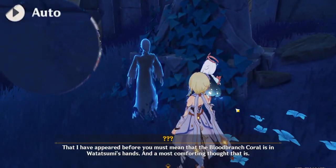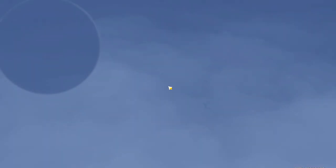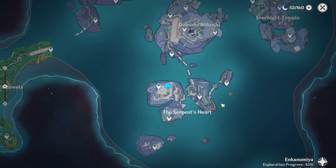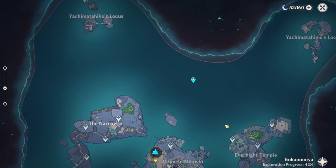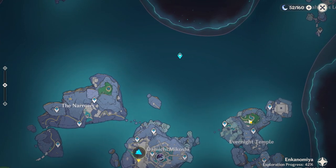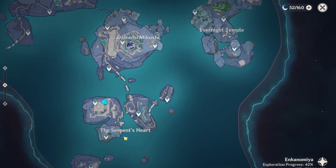After the cutscene, on the map are 3 newly opened tiny islands that you can go and visit, each representing one of the trials that NPC wants you to complete. You can enter through these areas on the map - kind of niche, kind of hard to find. But just follow me - we'll go through every single quest.